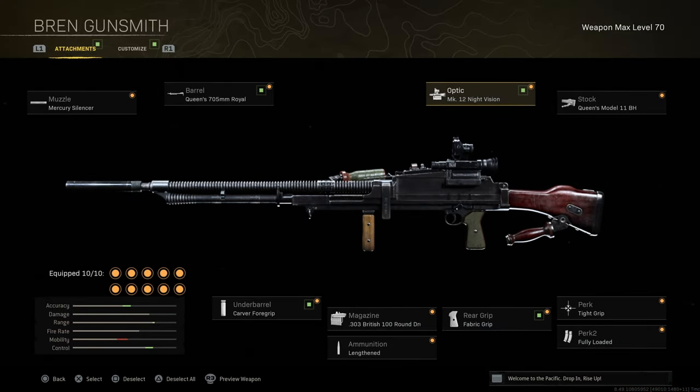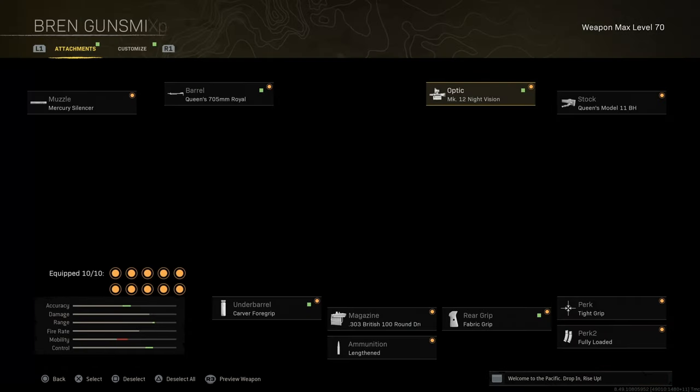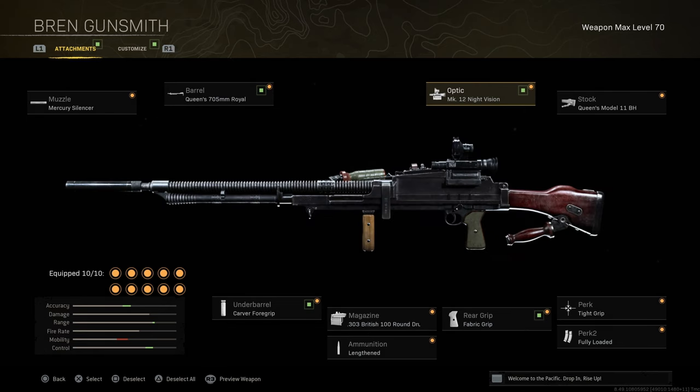But for playing public matches, for playing normal games, I guarantee you guys that this is going to be the loadout that you're going to want to run. The Thermal in this game is super strong because it's like a forest and you can see people easily through trees and bushes. So this class is basically built for range — as you can see, we've got Lengthened and the Biggest Barrel. But it's also made for recoil control.